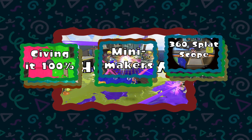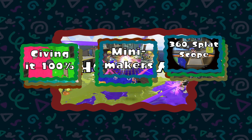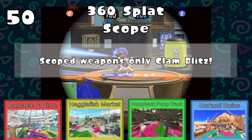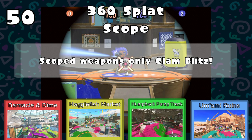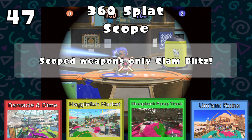The modes with exclamation points are now gone, replaced by some new ones mainly at Chaos Level 2. The next one we're going to see is 360 Splat Scope — a Chaos Level 2 game mode in which players may only choose from the Splatterscope, Z+F Splatterscope, E-Liter 4K Scope, or Custom E-Liter 4K Scope. So you're limited to both Charger and Scoped weapons within those four. It looks like we're going to be seeing Clam Blitz for this one.